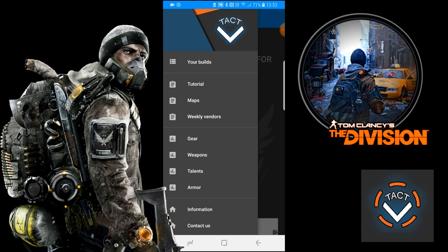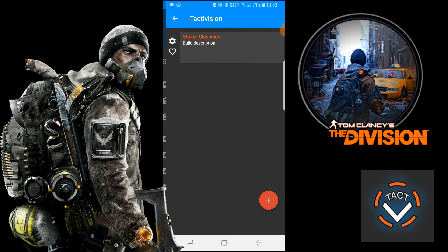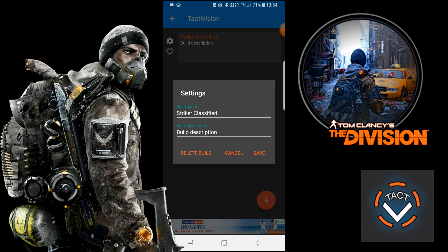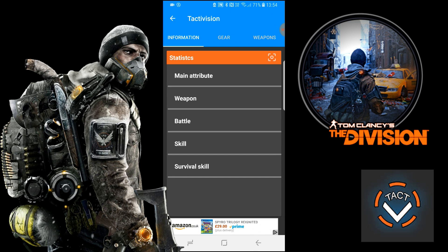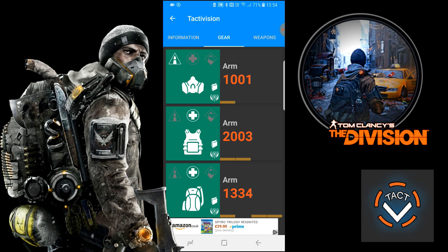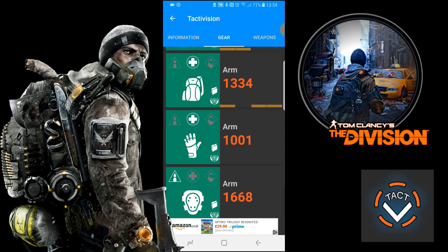I'm going to briefly go over these sections. The build section especially — you can be in there for an endless amount of time, there are so many modifications you can make. You can try out hybrid builds, all different things. I've just put an example build which is a Striker Classified and named it by hitting the settings and changing the build name. You can even put a description down. When you jump into the build you can see the information, gear, and weapons tabs.